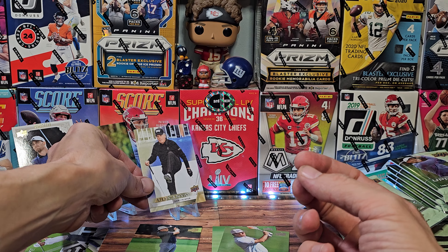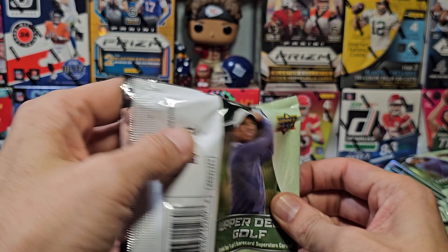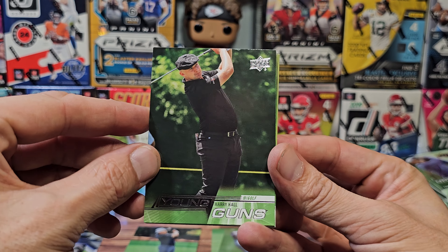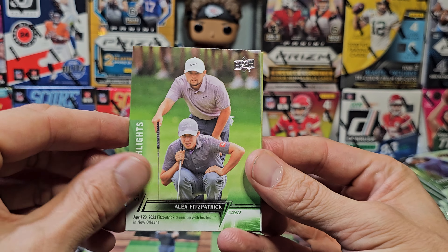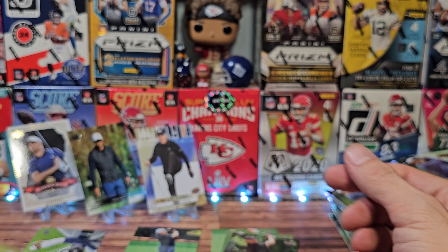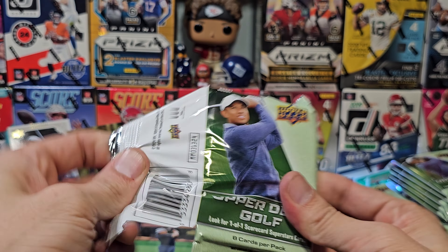Curtis Luck, Alex Fitzpatrick, and Nick Taylor. If you watch golf, who do you think is gonna win the Players? Go ahead and drop that in the comments. Young Guns for Daryl Hall — strike three, we're out. He could be fantastic, I'm not too familiar. So far the Young Guns we've pulled: D.A. Points with the interesting outfit, and Sam Bennett. We pulled two Sam Bennetts — is this box predicting he will win the Players?